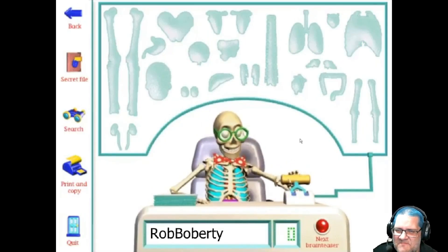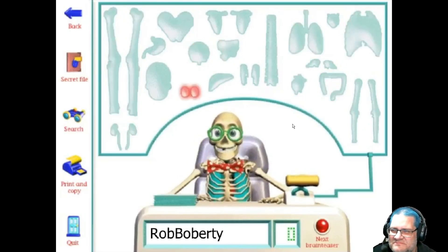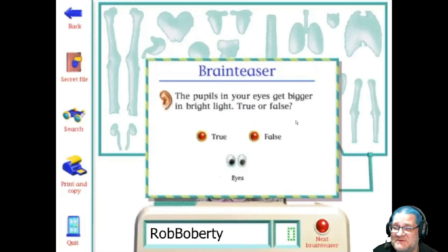Give me a brain-teaser! Okay! It's the eyes! That's what I thought it was. The pupils in your eyes get bigger in bright light — true or false? True. No — the eye — wait, what? What's going on? I can't click or do anything. That's right! Your pupils get smaller in bright light! Oh — I wasn't reading — I didn't read — ah!